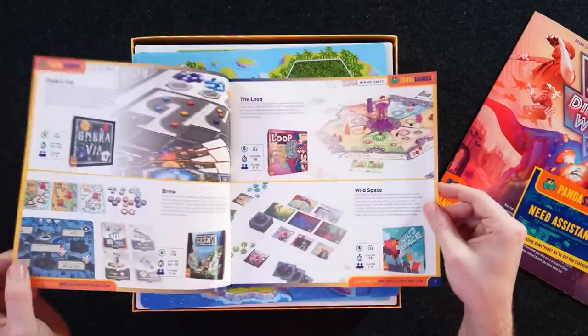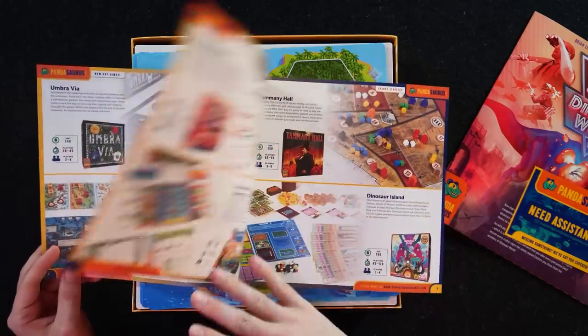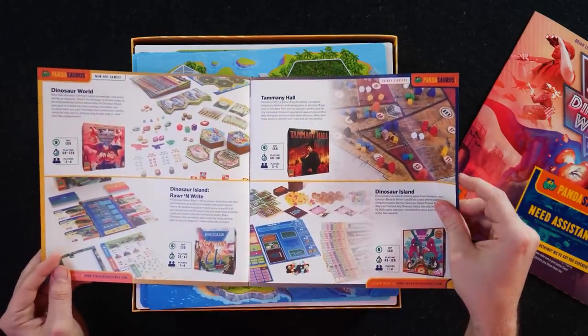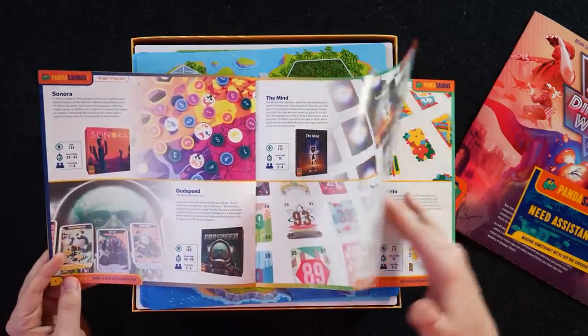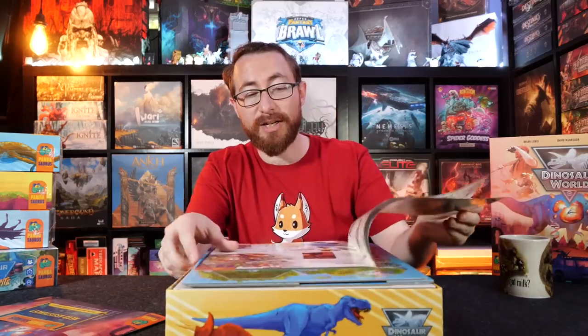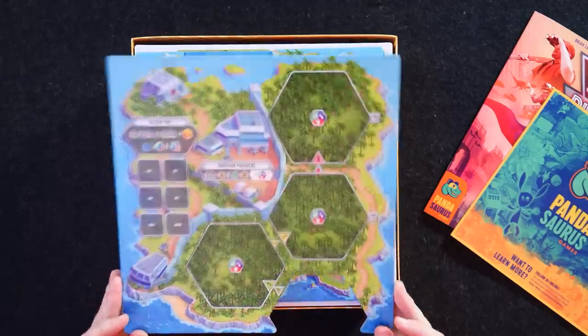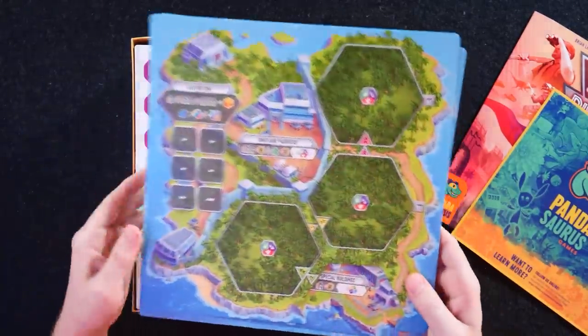Here we have a little ad for Pandasaurus Games — we have Umbravia, we have Brew, we have Loop Wildspace. Pandasaurus has been coming out with a lot of games this year, so much so that I've had a hard time keeping track and deciding what I should be interested in. They reprinted Machi Koro Legacy and came out with these four in addition to Panda and Dinosaur World. They also have another one coming that I'm more interested in — kind of a time travel type situation.